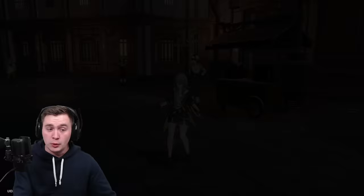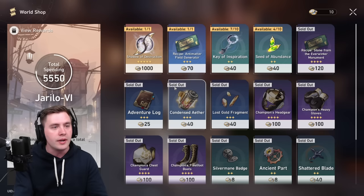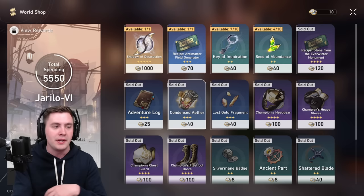There's another shop you want to check out in Boulder Town. It has another relic set you can buy, another Eidolon, a four-star light cone, and other essential materials. I would definitely prioritize the relic experience, character experience, and light cone experience, because some of these other things can be farmed elsewhere.